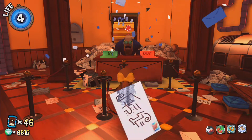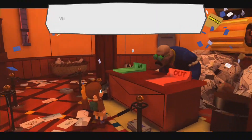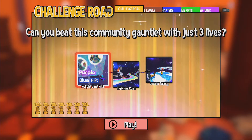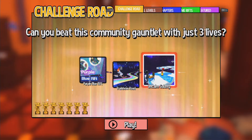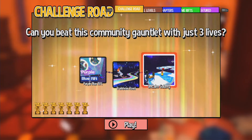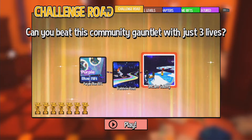We have yet another challenge road for us to tackle. Let's go check out what the other three levels are. We have a Purple-Blue Rift, Trambo Road - which I've seen trending on the workshop page - and Uncalmed Galaxy. I have a problem with one collectible in that level, but we'll get into that in a bit. For the most part, most of these are fine.